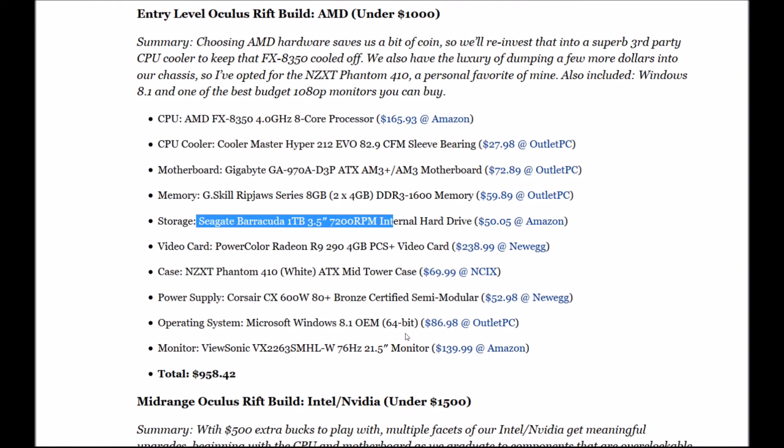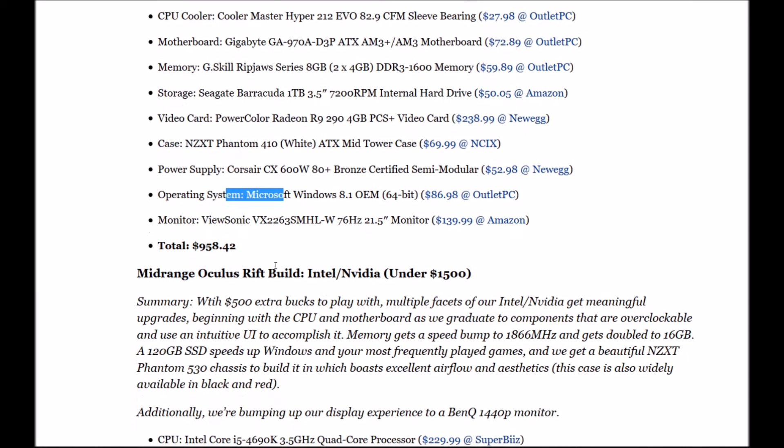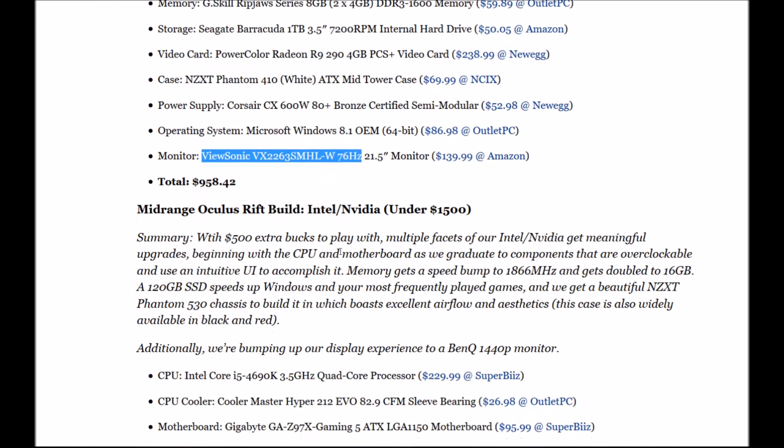Video card: PowerColor Radeon R9 290 4GB, which is actually a beastly card. The case is the NZXT Phantom 410 white mid-tower. Power supply: Corsair CX 600W 80 Plus Bronze semi-modular. OS is Windows 8 and the screen is exactly the same as the Intel one.